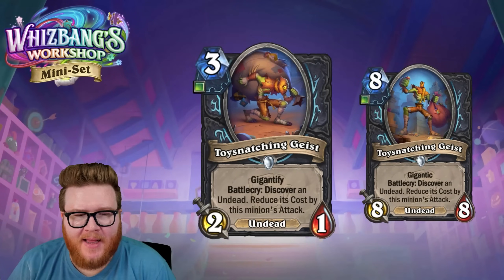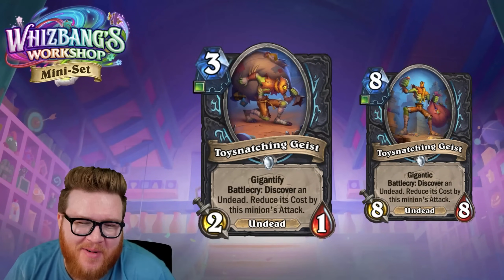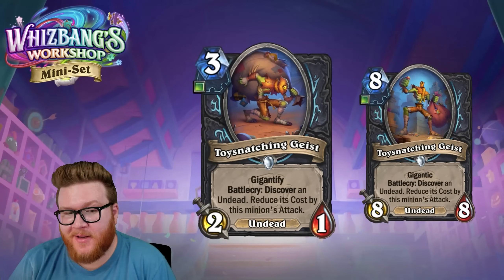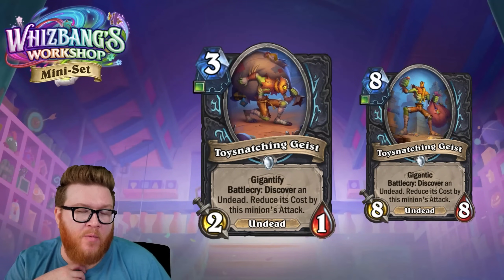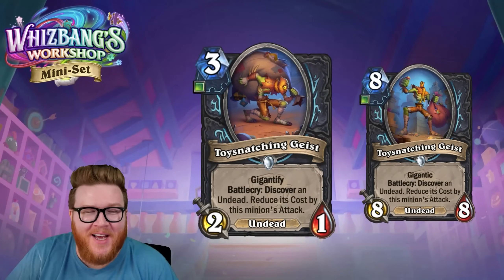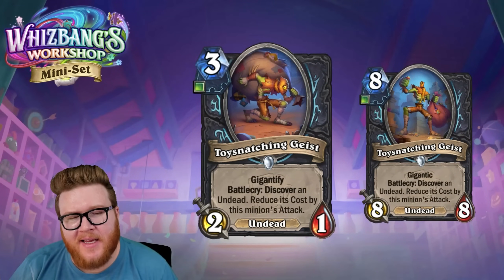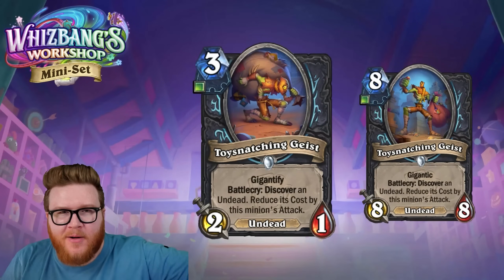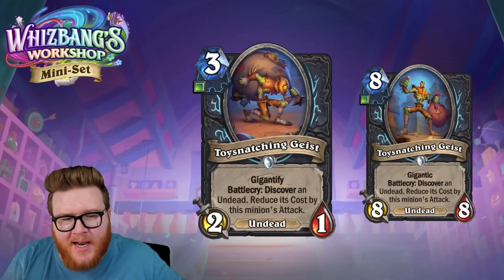Playing an eight-mana eight-eight and getting a random eight-drop undead for free — is that actually a good Hearthstone play on turn eight? I don't think so. Other players at that range are playing Odens and Renos. Two random bodies on board just isn't going to feel worth it. The only great scenario is if you've hand buffed the first half to a big level and it hits something much larger than normal, creating a nice swing.